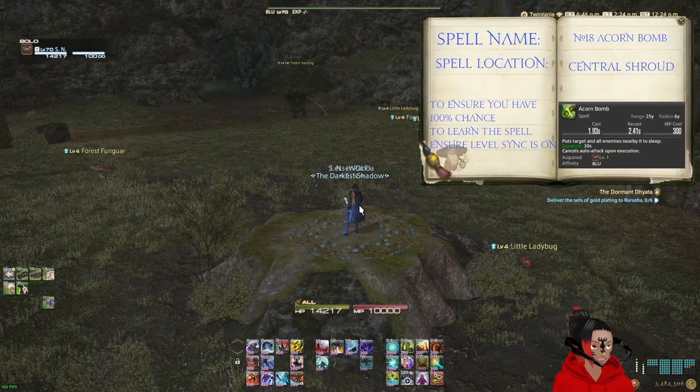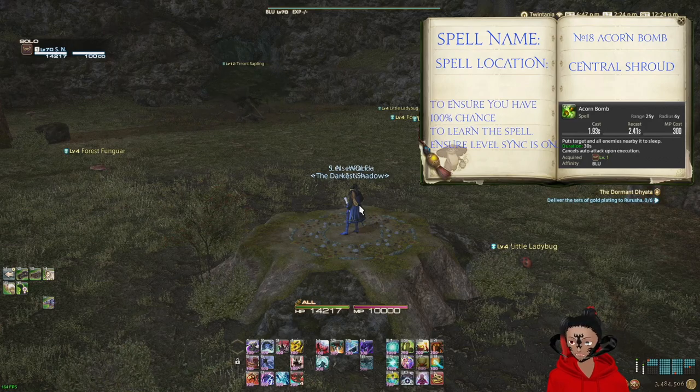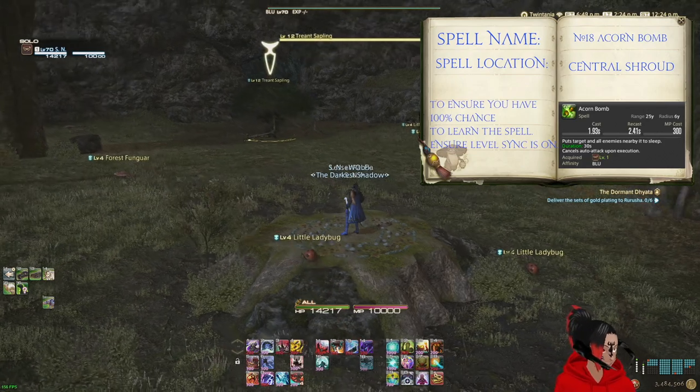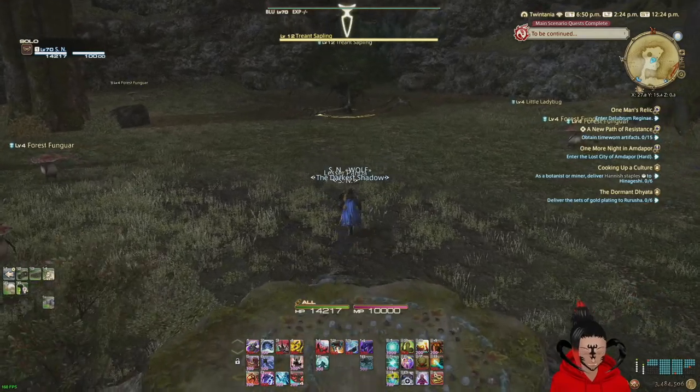My preferred spot for getting this one is Central Shroud, although you can also get it in North Shroud or East Shroud. To get Acorn Bomb, we are going to go and abuse the Treant Saplings. That's why I do Acorn Bomb.